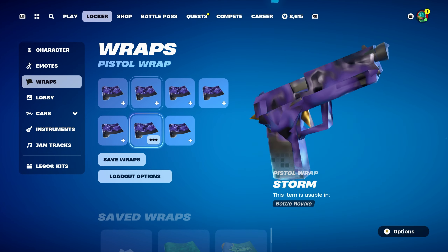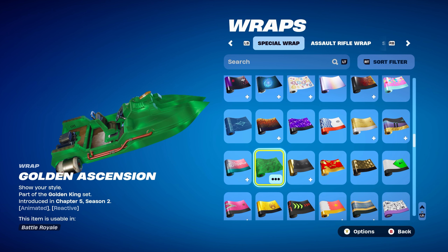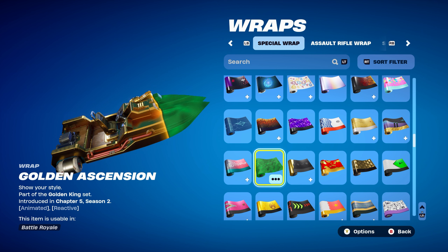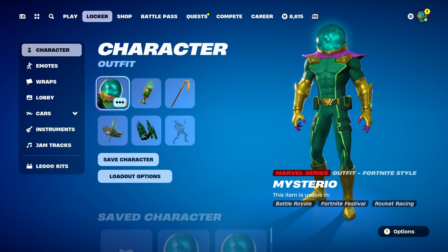The weapon wrap for combo 1 is Golden Ascension, part of the Golden King set introduced in Chapter 5 Season 2, from the Ascendant Miners. This wrap works perfectly with the skin — it's animated and reactive, starting off green and getting more golden throughout the game, which is pretty cool. It works perfectly with the standard style of Mysterio, which has green, gold, and a little bit of purple.